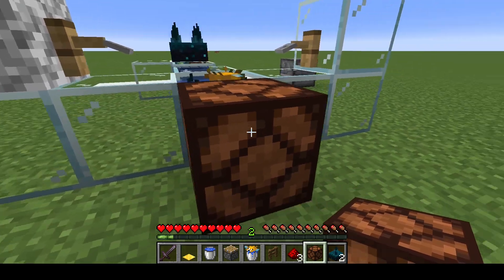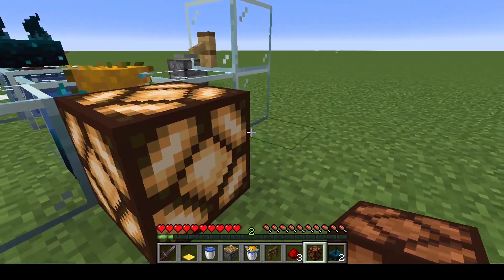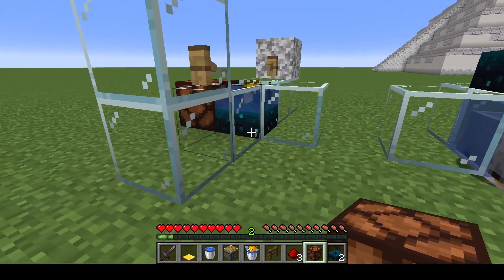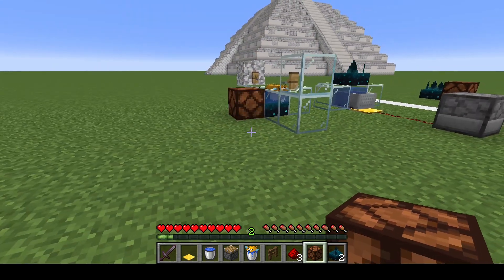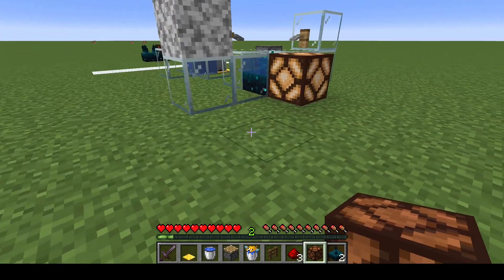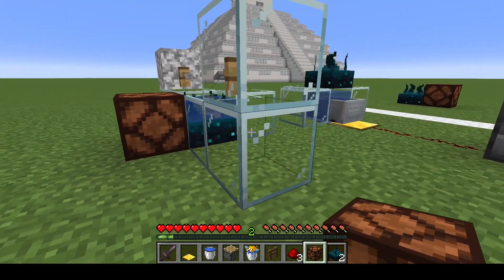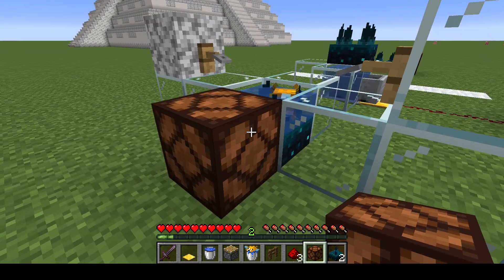So the best way to catch somebody 100% of the time is to have both of them, which is where this little device comes in. You can see we've got a waterlogged skulk sensor, which will catch people trying to run through. But also you have the puffer fish in there with a trip line on top, where as soon as somebody's trying to sneak through, the puffer fish is gonna inflate and it'll trigger. This one is super easy to set up.